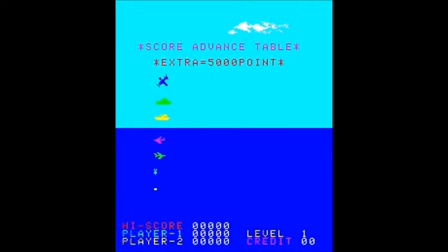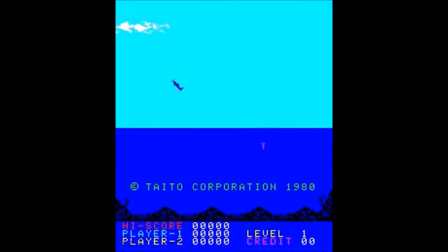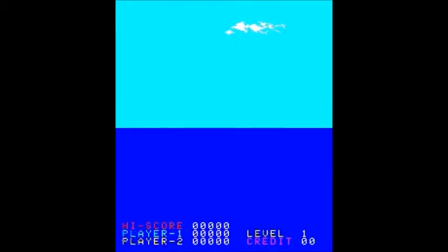Collision with any sub or projectiles will destroy you, as well as running into the side of the reef. That'll kill you too. And that plane that you saw there will appear when you whittle down all of the planes, and he is worth a lot of points.